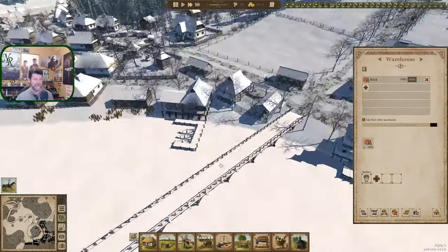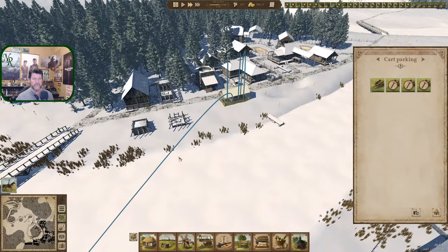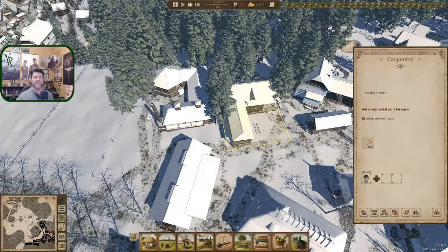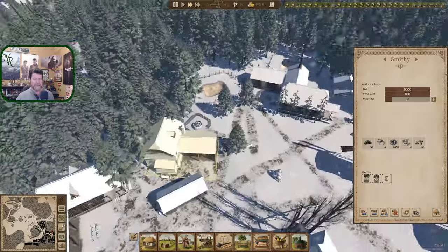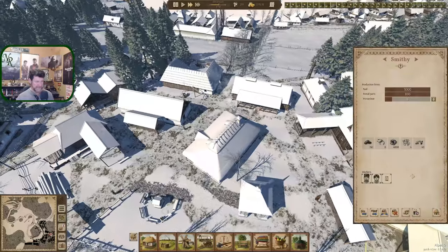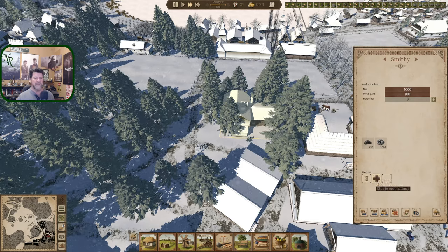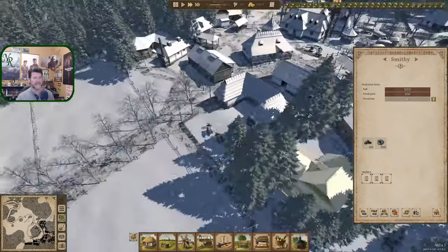Otherwise, did these carts get repaired? Three of them are down now — we're in trouble. You — not enough metal parts. Let's get another smithy, another blacksmith in there. I guess we're going to have to — I didn't think it would come down to that. We mothballed you because you just weren't needed. Let's go for a while with six smiths and see if we can't get ahead of that curve.